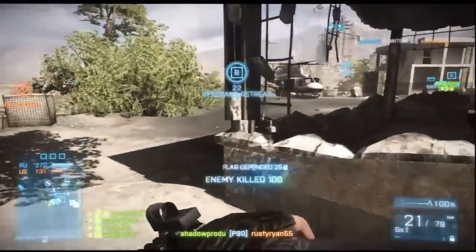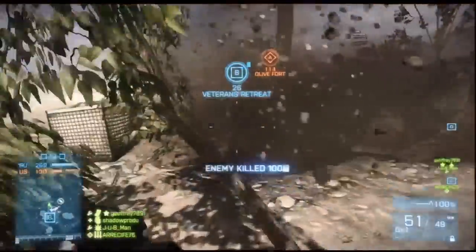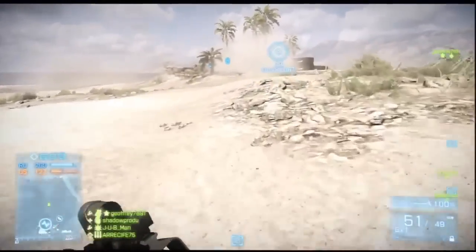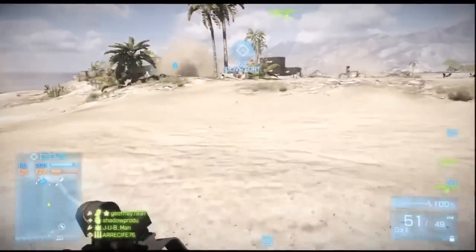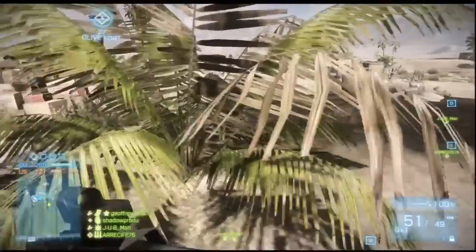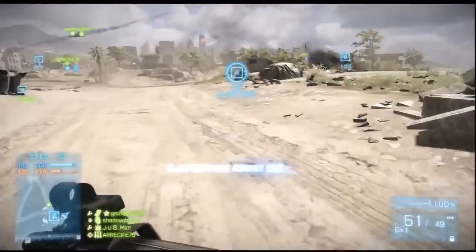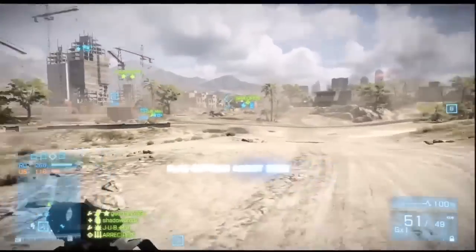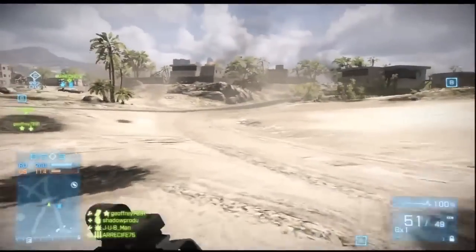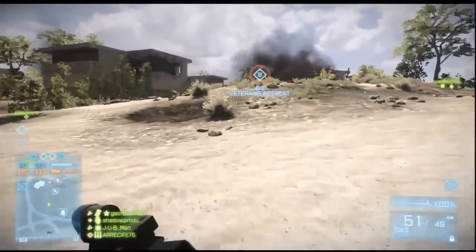Starting off with the basics — capturing and defending flags. As you see here, It's Raining Shadows is getting kills, but he's also capturing flags. He moves forward with his teammates, and you can hear the announcer say 'objective neutralized.' He gets a flag capture assist — 200 points right there. If you build that up, it's a lot of points, because even if you don't get a lot of kills you can still be in the top five on the leaderboard.